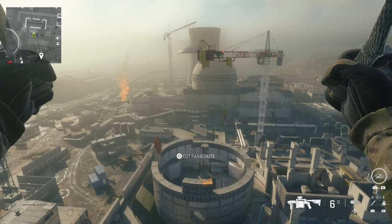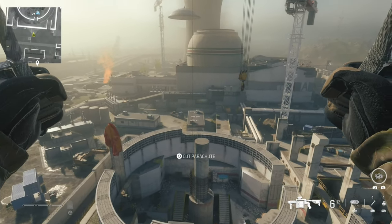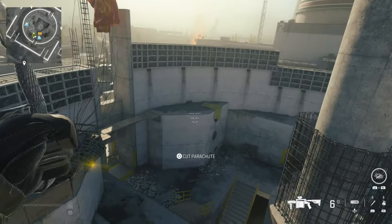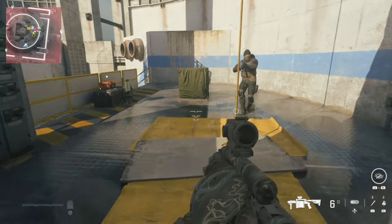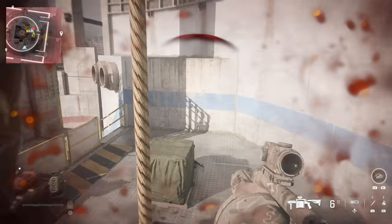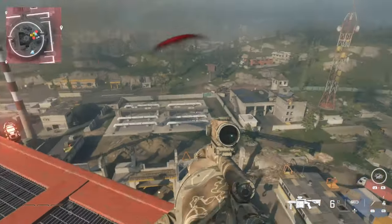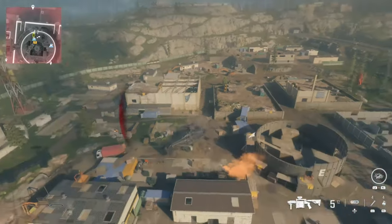We're going to use this crane here. You're going to need the ascending tool to zip wire up to the crane. Watch out because there's enemies here, so you want to be doing this on an easier level. You can also do this on the later level, Gorodam, which is level 12, if you prefer.